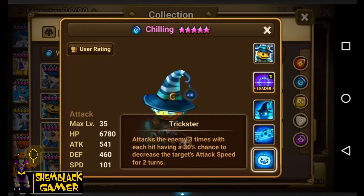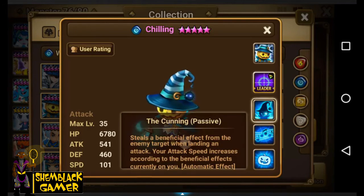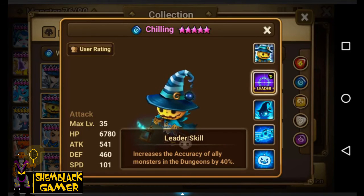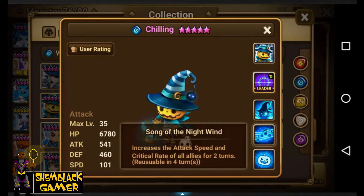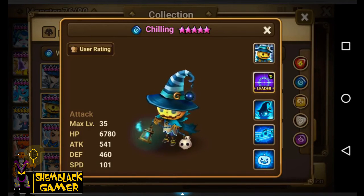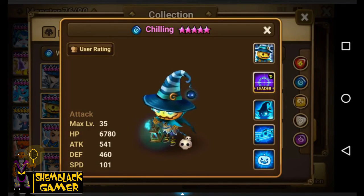So Trickster hits three times, Song of the Night Wind just increases attack speed, and the passive steals buffs and makes him go faster. He seems like he could be good, but it depends on how good Trickster is. His leader skill increases the accuracy of all allied monsters in the dungeon by 40%. I'll either go swift focus or swift blade — speed on slot 2, crit damage on 4, attack on 6.